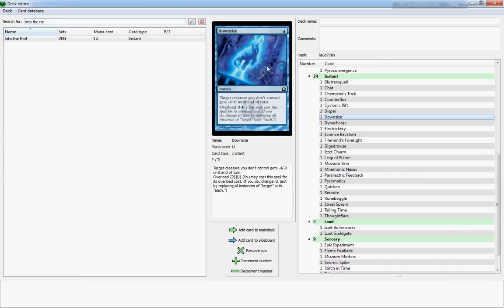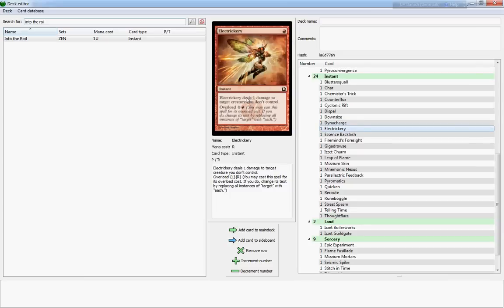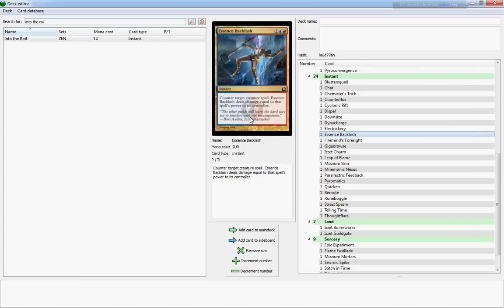Downsize is kind of like Chemister's Trick — it's a one-cost that gives target creature you don't control minus-four minus-zero, with an overload cost of three. It's kind of like a reverse giant growth in a sense. Dynacharge is the opposite of Downsize — it gives your creatures plus-two plus-zero and you can overload it for three. It's a one-cost, pretty decent. Electricize is a much better Reign of Embers — you can do one damage for one mana to target creature you don't control, and for two mana you can overload it as an instant spell.